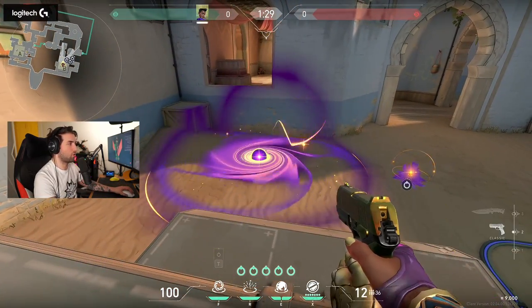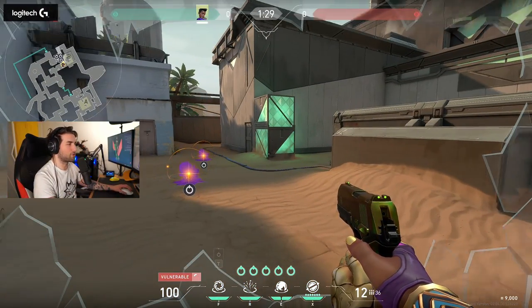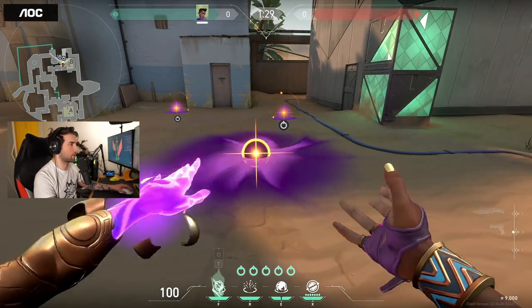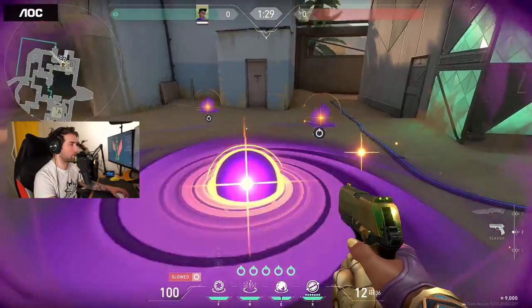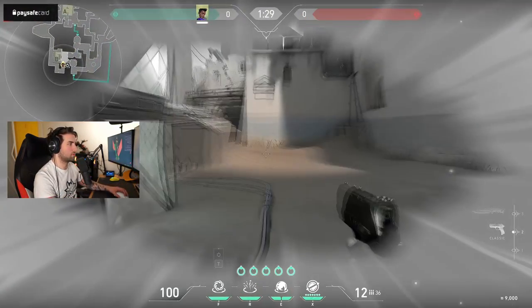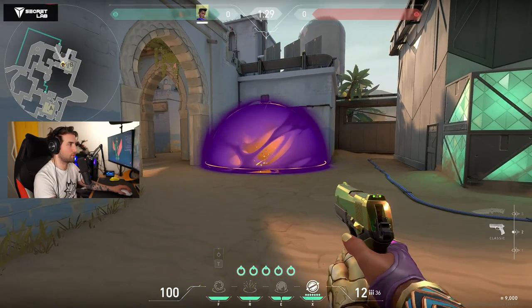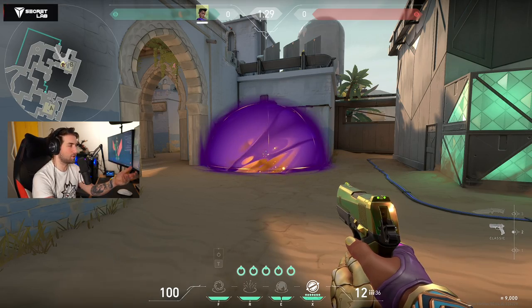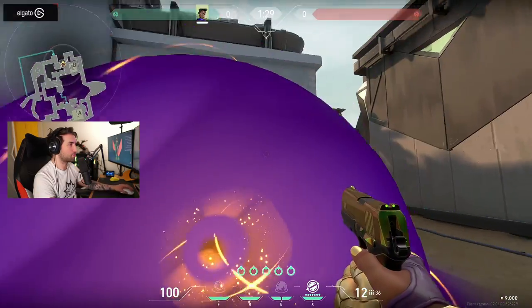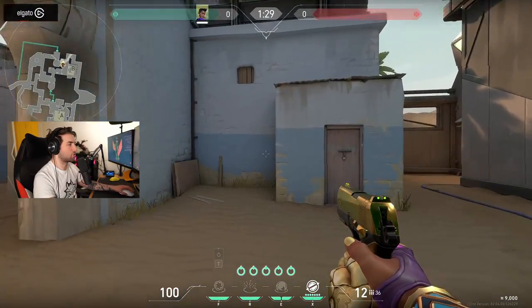The first is Gravity Well, which makes opponents move towards it and debuffs them, similar to how Killjoy's alarm bot or Viper's snakebite works — it pulls a character toward it and applies a debuff. The second is Nova Pulse, a stun. The third is Nebula, a smoke that lasts 15 seconds and is built like an Omen smoke — empty inside but you can't see through the structure.